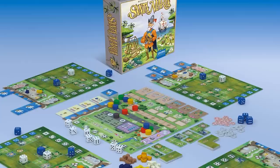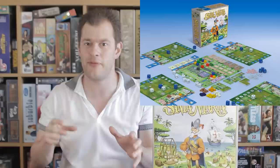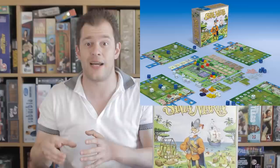In Santa Maria, you are a bunch of colonists from the 16th century landing in a new world and setting up your new home. You're building buildings, collecting resources, doing a little trading, shipping goods off - it's basically a mini settlement style game. The main crux revolves around tile placement where you have a board in front of you and you place tiles, kind of like a mixture of Carcassonne and Isle of Skye, and these tiles allow you to get various bonuses as you build up your little engine.